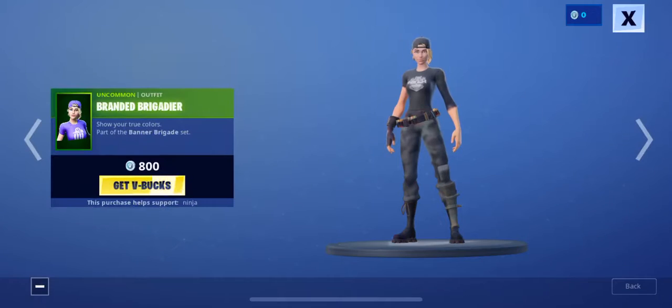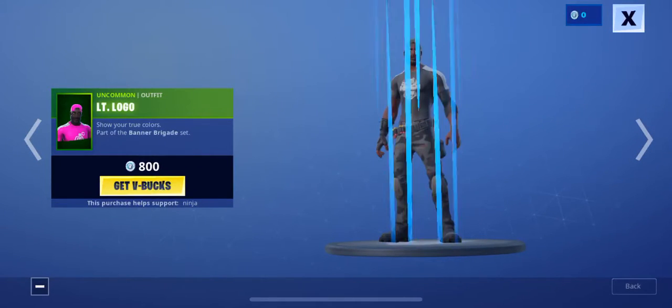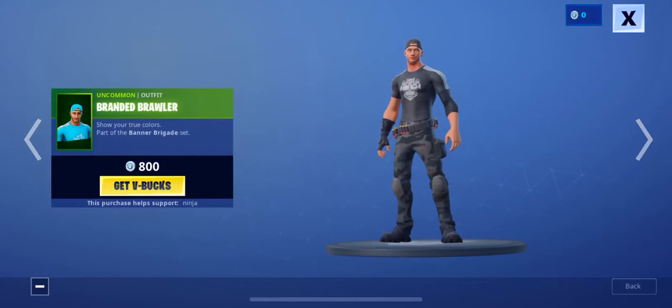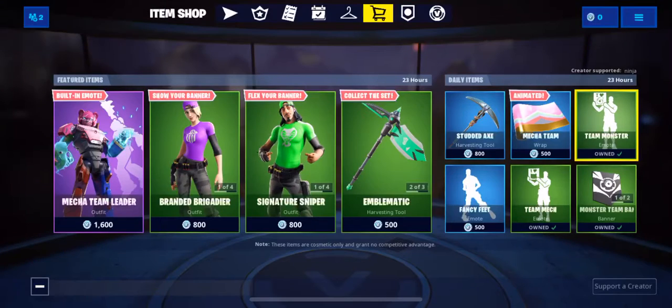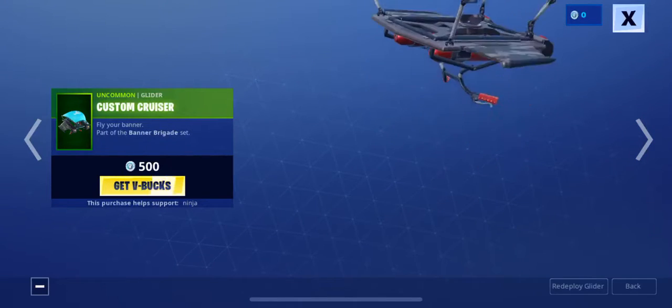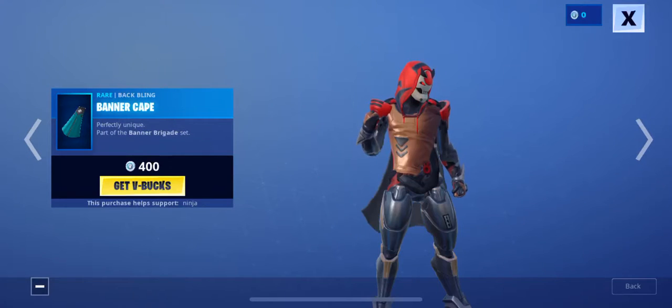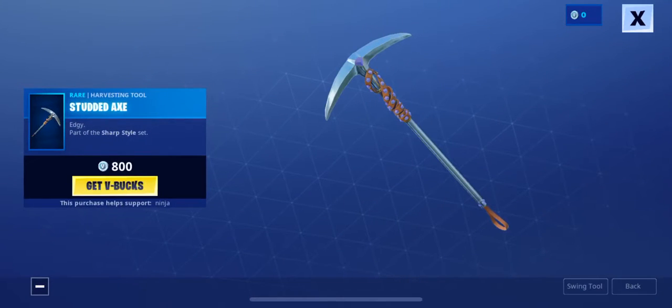And then we have this banner skin. I'm not going to name all of them because it will take forever. We have the emblematic power pickaxe, the custom cruiser glider, and the banner cape backbling and harvesting tool.